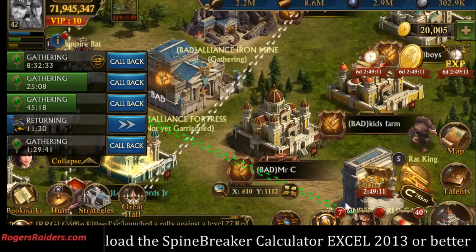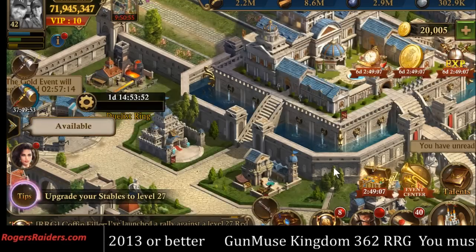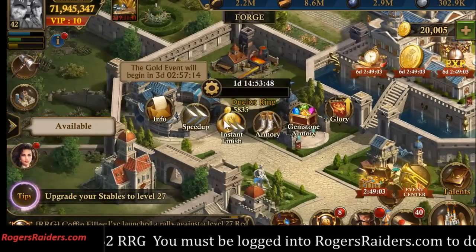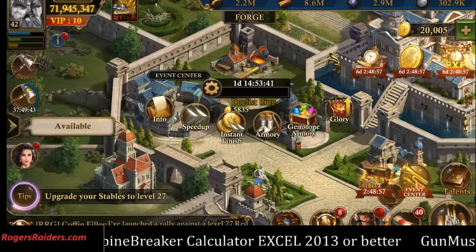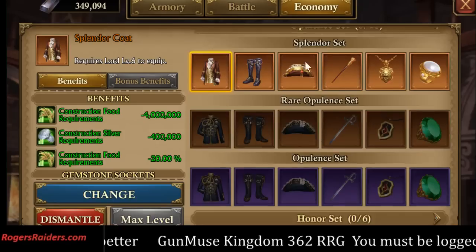Plus, I still have instant gather. I'm going to activate and I'm already at a half a million food because of my bonuses from my gear. All of this works out good, so don't ignore the gather gear. This is about making choices: if you want to grow quickly, go into the armory and work on that economy gear.